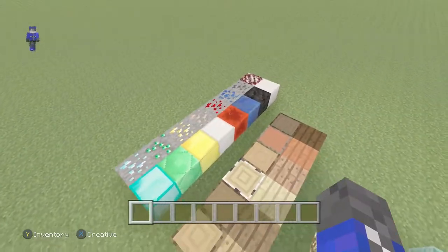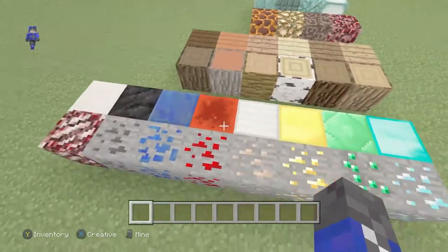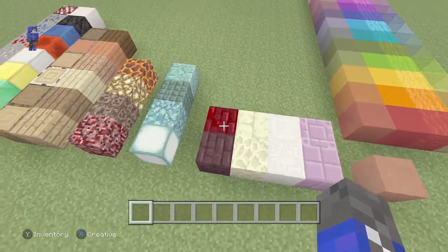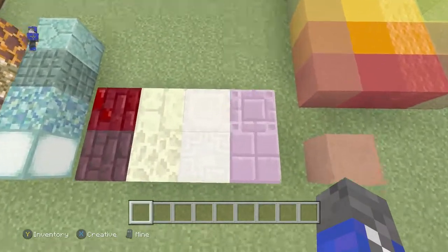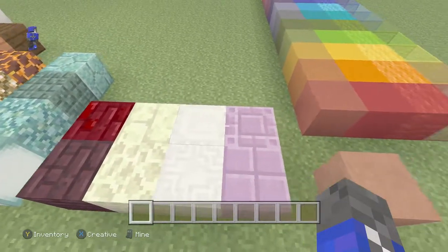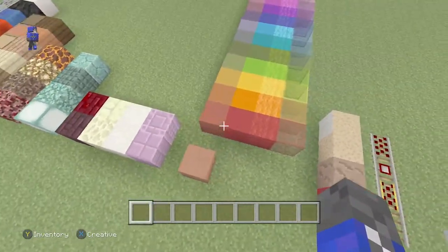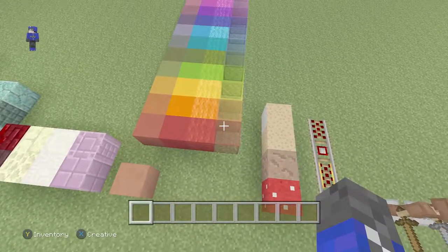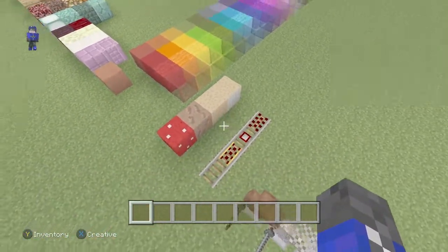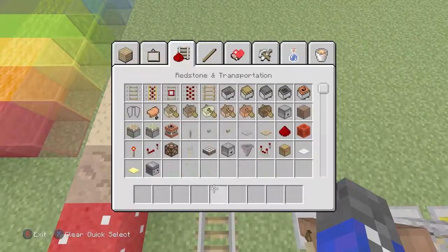For now I have done a setup right here. We have diamond, emerald, gold, iron — all the ores pretty much. We have all the types of wood and their planks, all the blocks from the nether, all the blocks from the ocean landscapes, then we have the brick variants and the normal variants of all the special blocks.